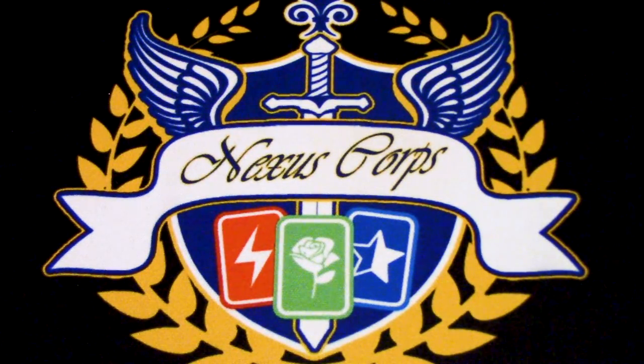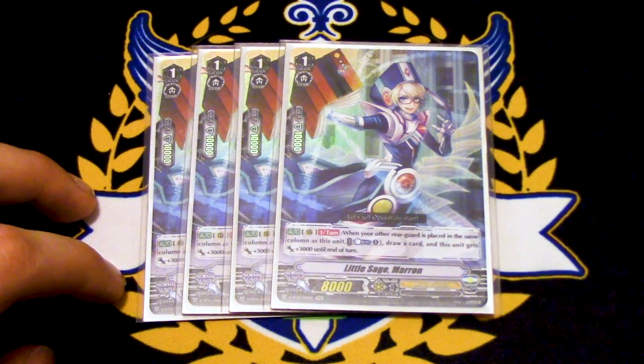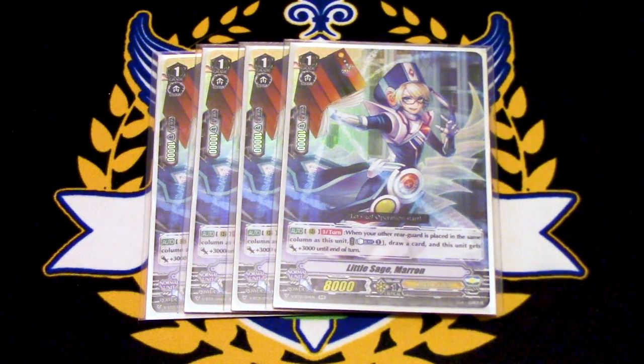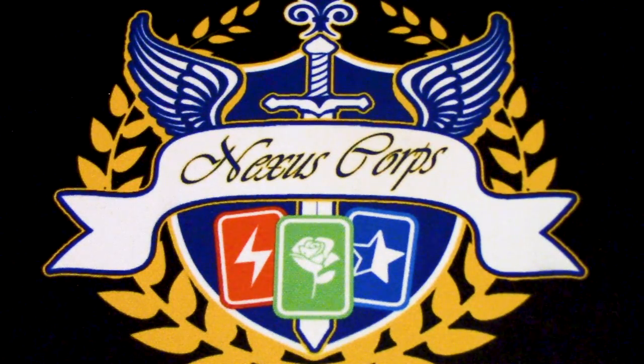Just like Helen, I'm running Marin. Marin's skill is when your rear guard is placed in the same column as this, Counter Blast one, draw a card, and this gets 3k. Yes, there are a lot of Counter Blasts in this deck. I was thinking about running Sword of Hope Richard, taking out maybe Helen or Marin, to have more cards that require less Counter Blasts with more aggressiveness or defensiveness. But basically it's like running eight copies of Helen — you don't always have to use the skill, it can just be an 8k booster, which is fine.